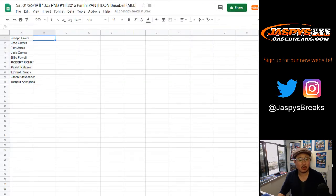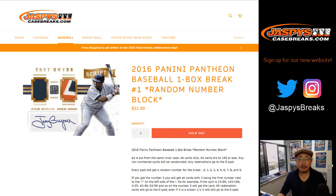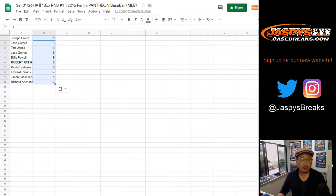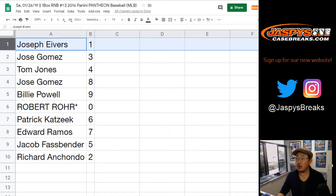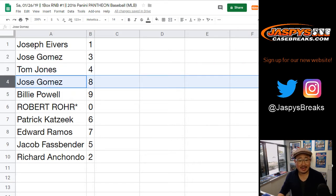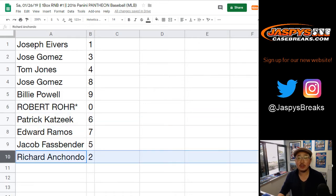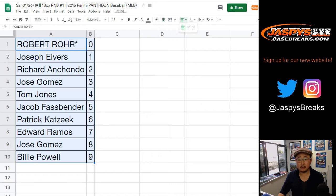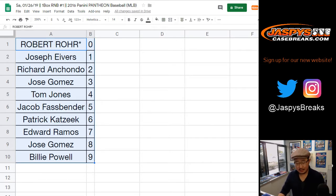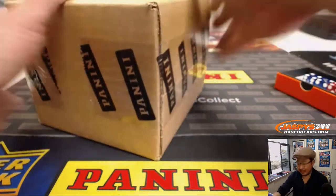I think everyone by now knows how these number block breaks work. If not, there's details in the description there, and if you need more clarification just let me know. So here's how all these numbers shake out: Joe has one, Jose with three, TJ with four, Jose you got eight, Billy with nine, Robert Last Bomb Mojo zero — any and all redemptions — Patrick with six, Ed Ram with seven, Jake with five, and Richard with two. Now feel free to trade if you'd like, although there's rarely any trades in these number block breaks. Let's grab a box — 2016 Panini Pantheon Baseball. Some nice stuff in this Pantheon Baseball.